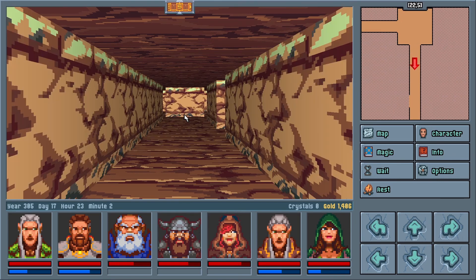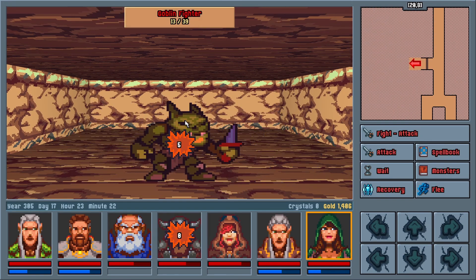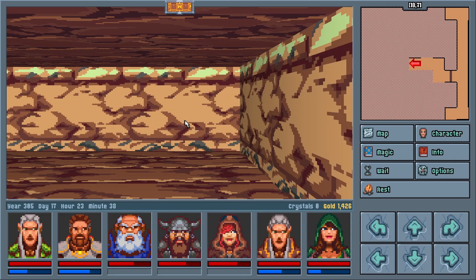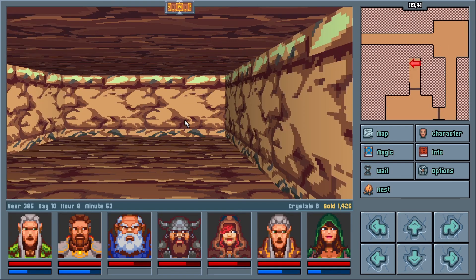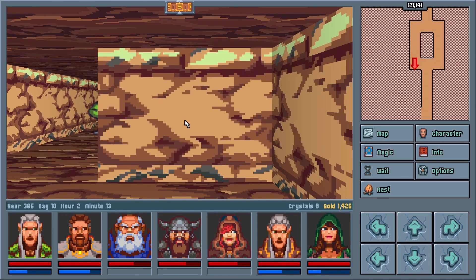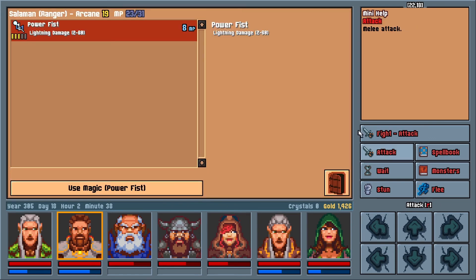Graphically, Legends of Amberland is very retro, but it's done in a nice way. It looks like a classic 90s-era game in terms of the sprites and overworld objects, but with a slightly sleeker interface. The UI does look like it can be suitable for touchscreens, which may or may not be a good thing depending on your view. The sprites in first-person view are colorful and varied. The newer 64-pixel sprites are actually quite nice, and do a lot towards making the game easier on the eyes.